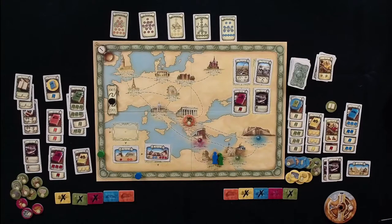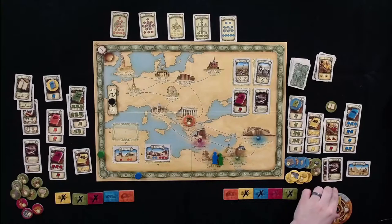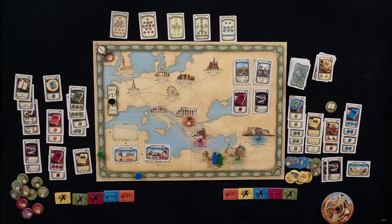Tom reflects that this is how an archaeologist must actually feel. Melissa wants to go to Crete but doesn't have enough knowledge there. She considers going to Berlin for the exhibit but with only four knowledge she'd only draw three tokens and would have to pull multiple specific artifacts. She decides against it.